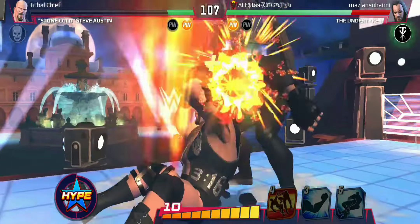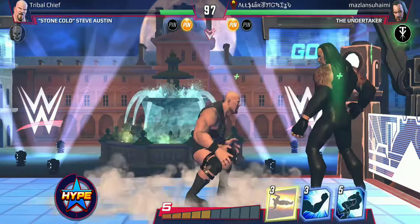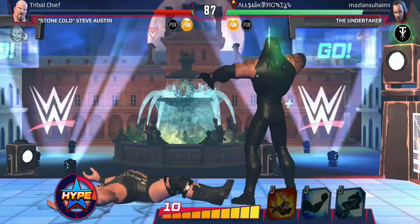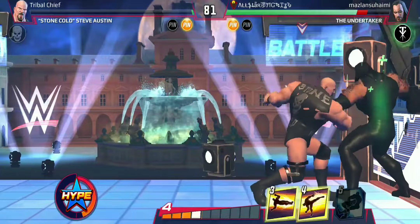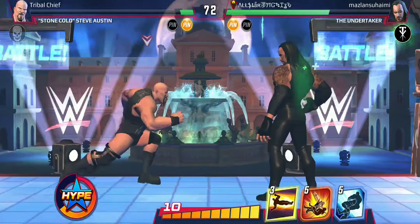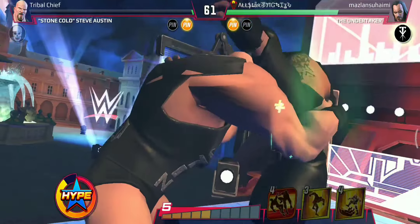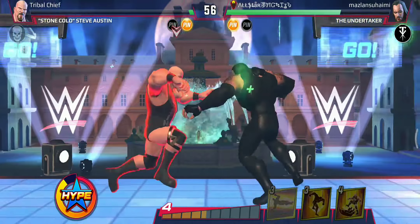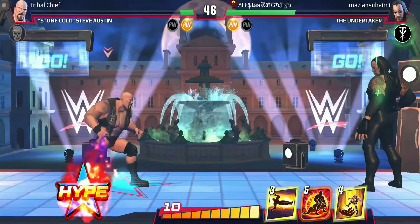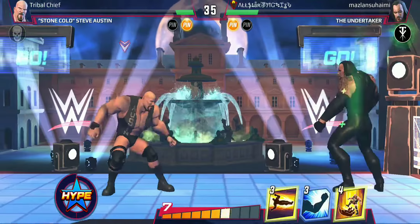There we go — Stunner! We missed the running knee. We need to play carefully and try to bait out his moves. We have 2% health remaining. We survived with a good block and kick. This is getting tense — we get the running in the air and hit some stunts. We have a hype move now, let's use it. We're recovering well, but we just missed the Sharpshooter.